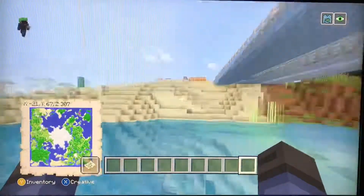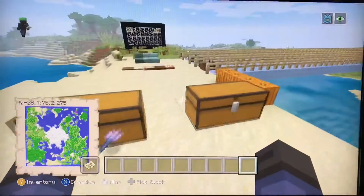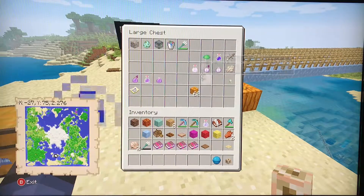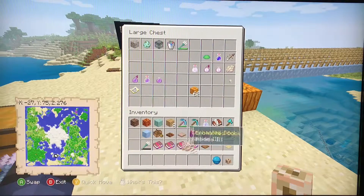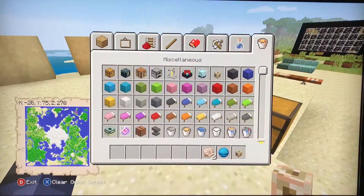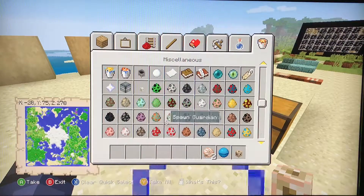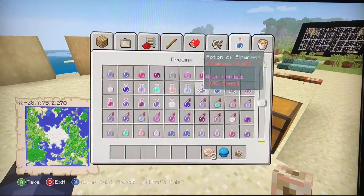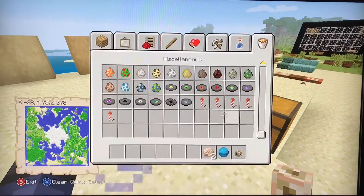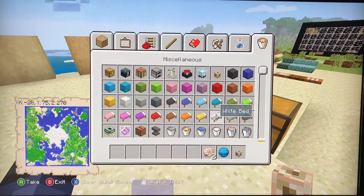This is a conduit, which is crafted with eight nautilus shells and one heart of the sea. The heart of the sea can be found with buried treasure.